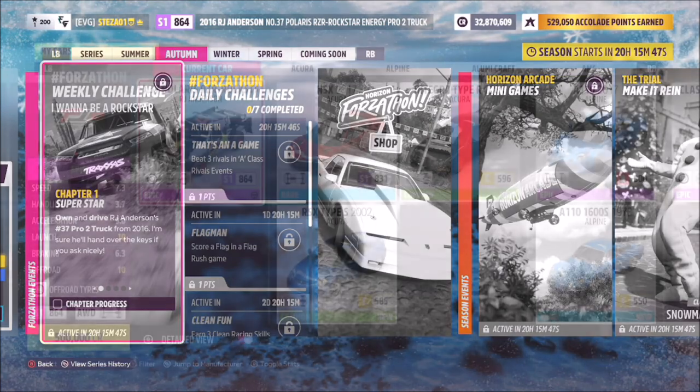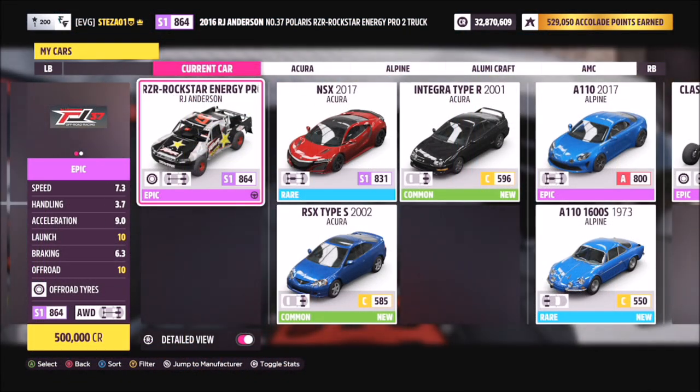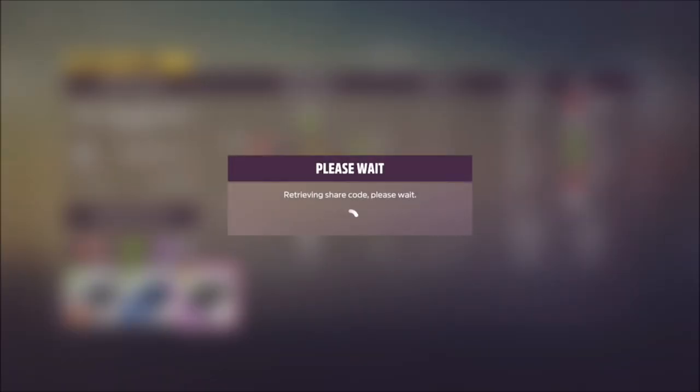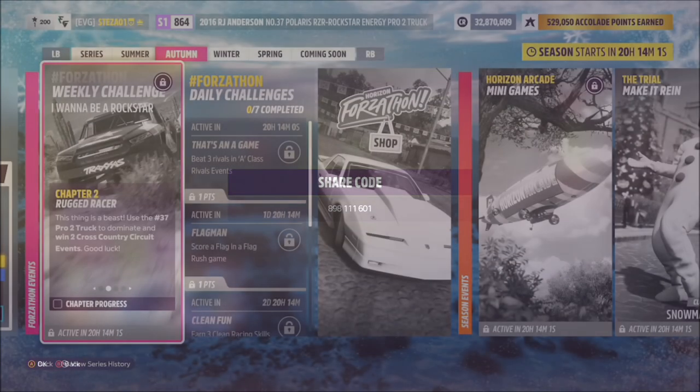First of all we're going to pick out the truck in question. It'll set you back half a million credits from the auto show, or you can buy one from the auction house for a bit cheaper, or win one in a wheel spin. I have created a tune for you guys to use — it's called 'Forzathon Easy' and the share code is 898111601, available for everyone to use.